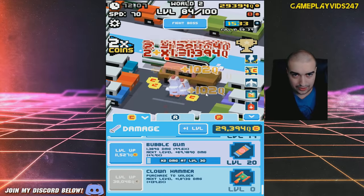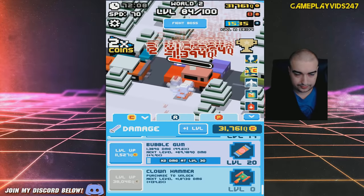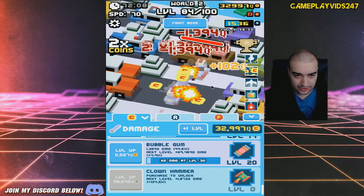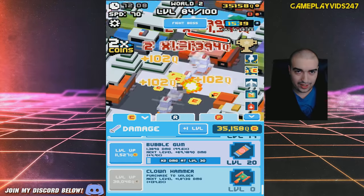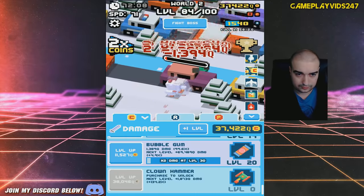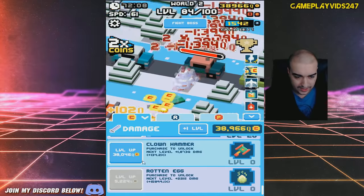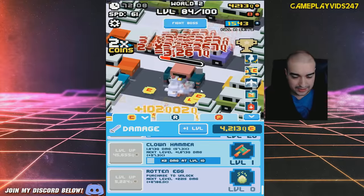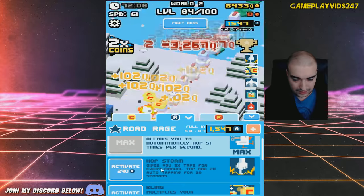I don't think I can do it now though. I can just manually keep grinding here. Getting closer — I'm trying to aim for 38,000Q. We're on 33,000 right now... 34,000... 35,000. Clown Hammer — there we go, just got the Clown Hammer. 100% DPS increase — double the DPS increase. I'll take that.